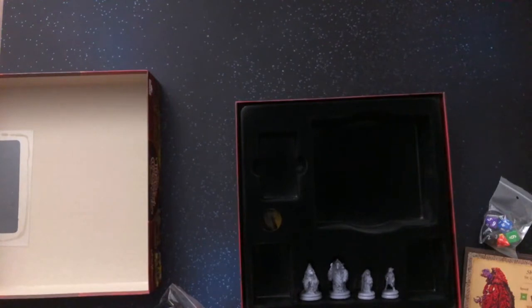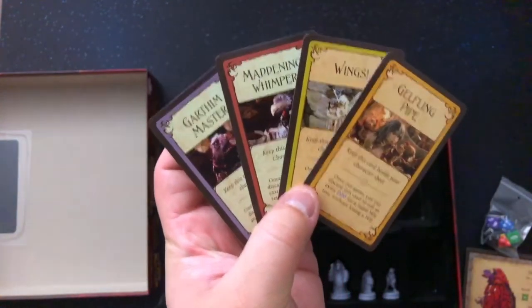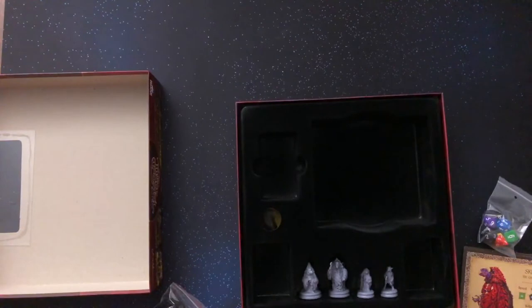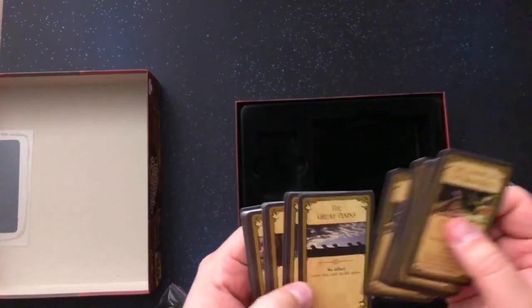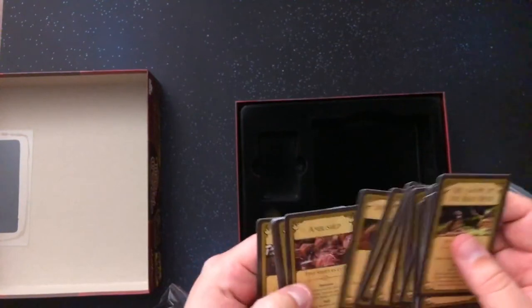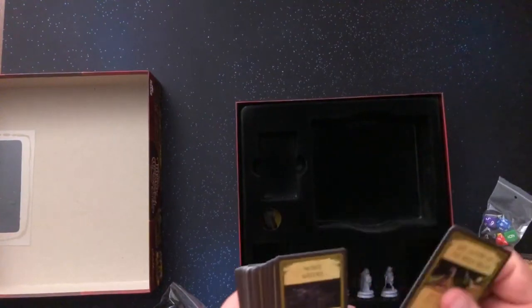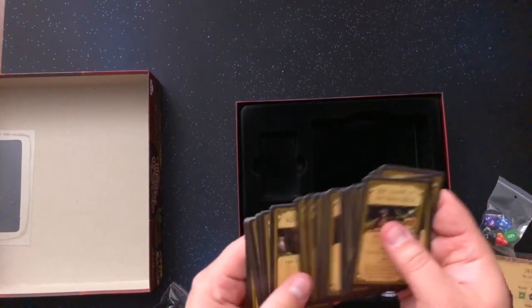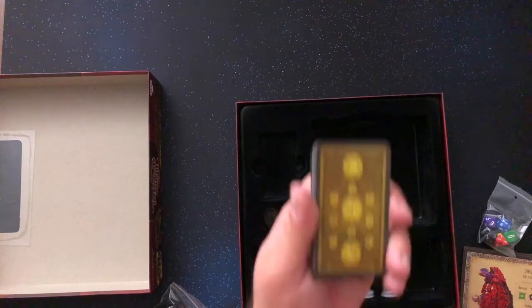This looks like hero cards — no, actually these are special powers for each of the heroes. And then these must be the world cards — like locations. Murky waters, creeping vines, the black river, the cursed forest, the great plains, slave podlings. And these cards test speed, test wits, test brawn, et cetera.